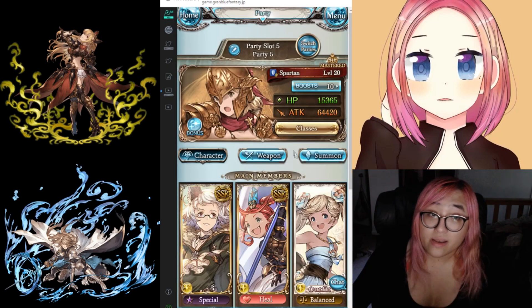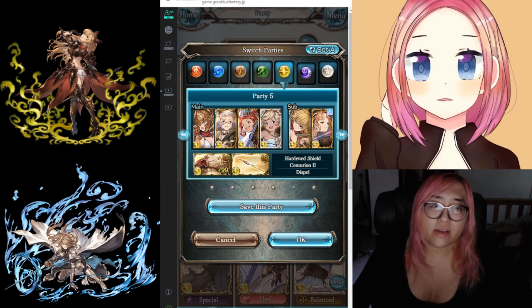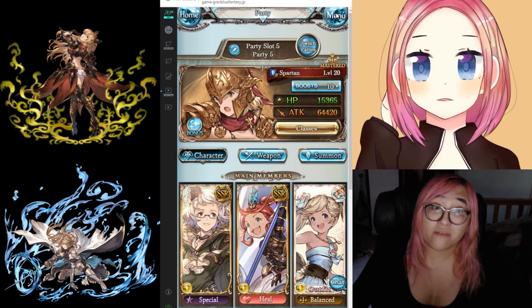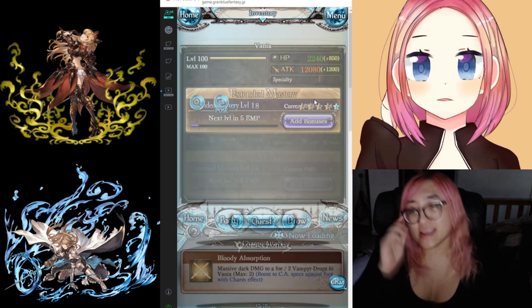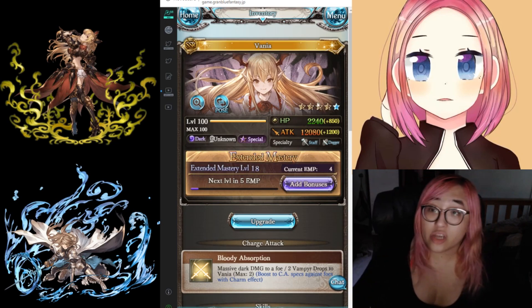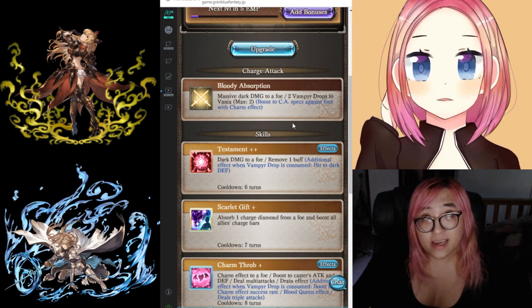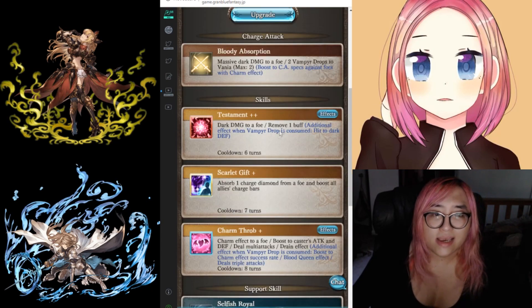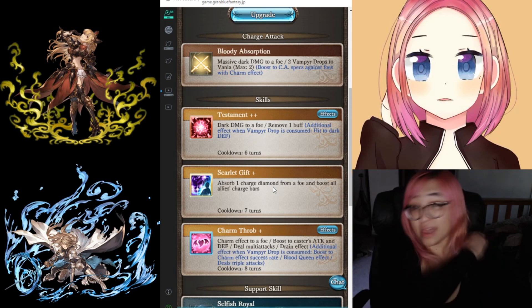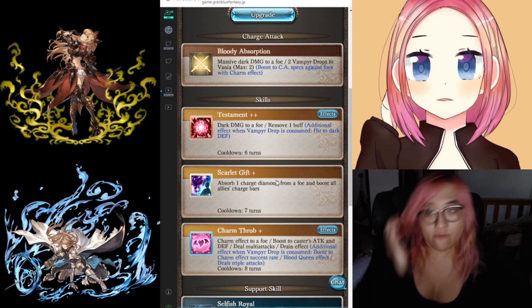There are certain characters that are exceedingly good at specific fights. Vampy is a good example — after her 5-star she's generally pretty good, but she used to be specifically a very good pick for fighting Omega Luminiera or Chevalier because she's a dark character with a dispel, a charm, and the ability to delay with Scarlet Gift, which removes one of the boss's charge diamonds. A very good toolkit for messing with Luminiera.